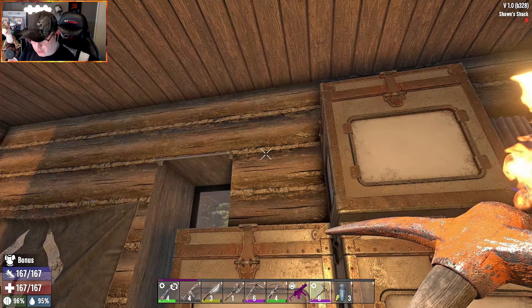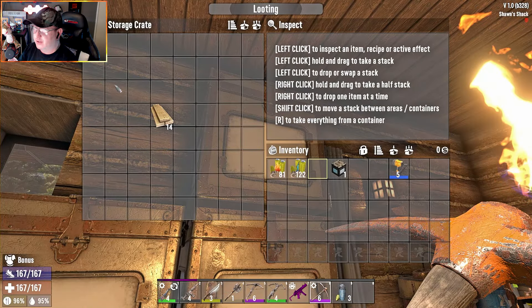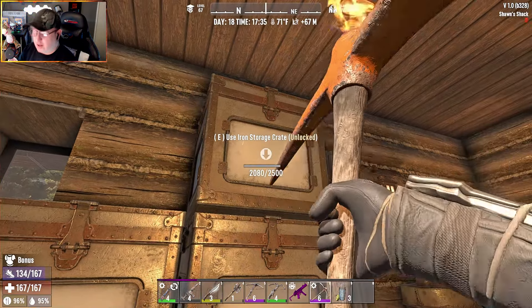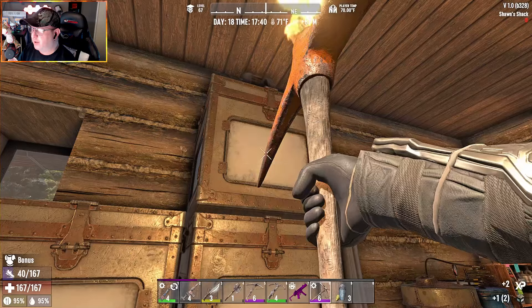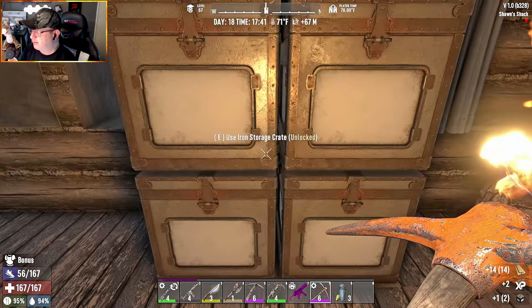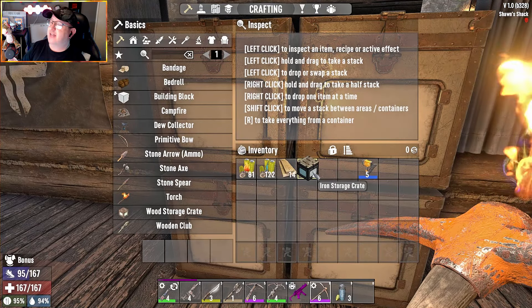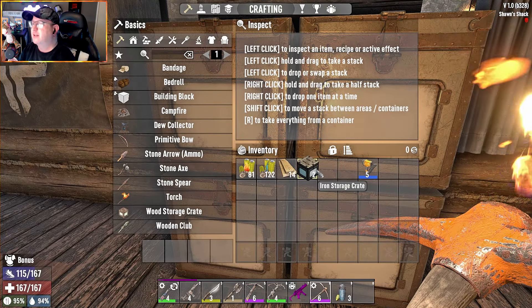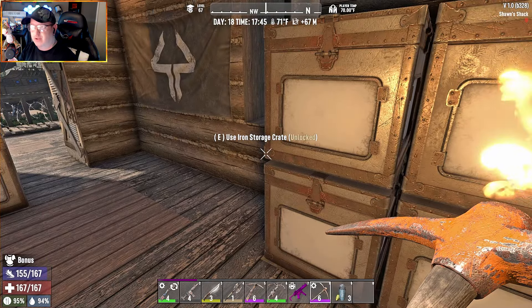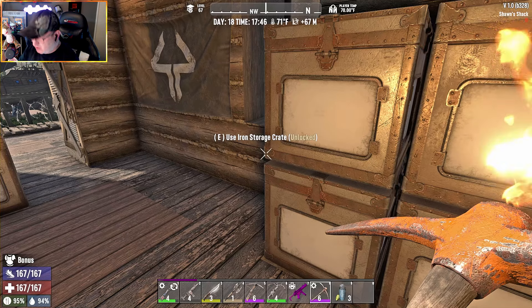Do they stack? Let's test it. I'll put some wood in there just to double check. Boom — oh it did drop that, but yes, they do stack. Obviously these are iron ones; if you've got a wooden one you do exactly the same thing and get a wooden crate. Wood will stack on wood and metal will stack on metal, and so on.